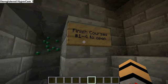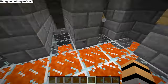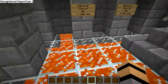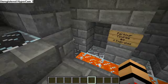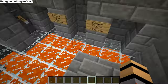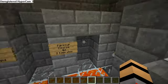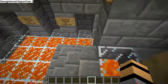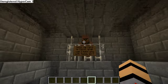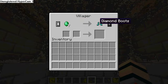Finish courses one through four to open course five. You also get one emerald when you complete level one in the dungeon runner, two for level two, three for level three, four for level four, and five for level five. If those weren't counted it would be 32 emeralds, but I decided to add them in to make 47 total. Right here is the other villager David, who trades one emerald for four diamonds, or seven emeralds for diamond boots.